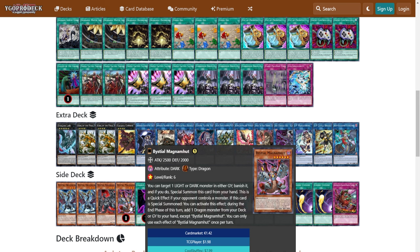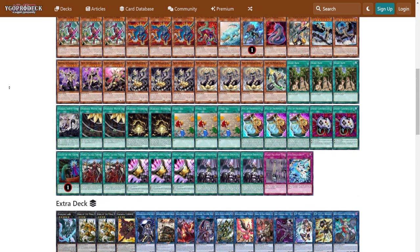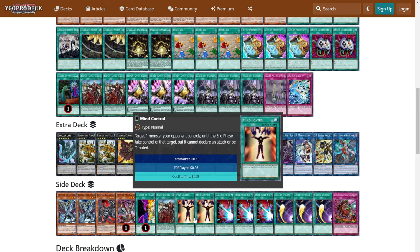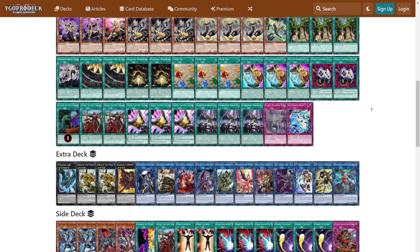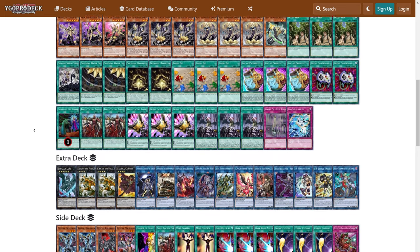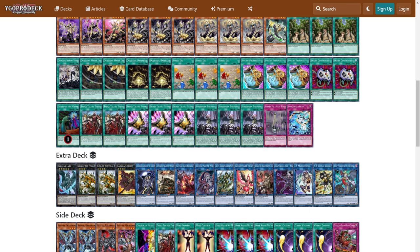Side deck: four Bestials, most likely for either puppet lock or Voiceless — it's also decent into Snake Eye. One Change of Heart, which is interesting. The mind controls and Change of Hearts on top of the Thrust, maybe to resolve the summoning conditions of some Ogdoatics in graveyard — you can tribute any two monsters to summon them back from graveyard. So if you start stealing your opponent's monsters with Change of Heart or Mind Control, you can do two birds one stone: get rid of a potential interruption and summon back your own monsters from graveyard. Dark Ruler is kind of a one-size-fits-all — maybe if Droplet isn't enough in a 50-card build, you need something like Dark Ruler. Twin Cyclones — I'm surprised I'm not seeing Evenly over maybe Mind Control or Change of Heart, because stun is a thing and only three removal cards in 50 cards might be a little light, even with the Prosperity.